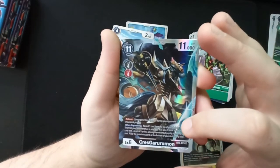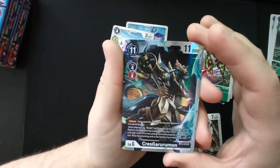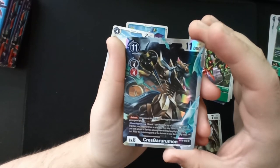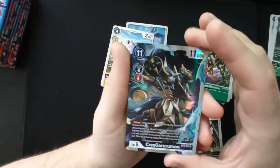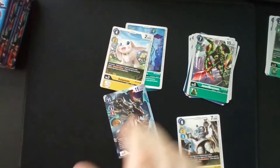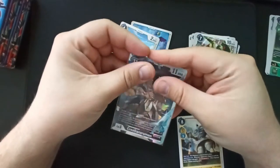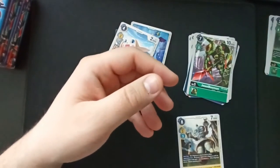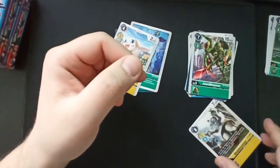'Reboot: unsuspend this Digimon during your opponent's unsuspend phase.' So it's never suspended. When digivolving: reveal one card from the top of your deck for each Digimon your opponent has in play; you may play one black or red Digimon card with a level of five or less among them without paying its memory cost; place the remaining cards at the bottom of your deck in any order. I'm no expert, but that card sounds pretty impressive, and I immediately sleeve it into a perfect fit because super rares and secret rares get special treatment.